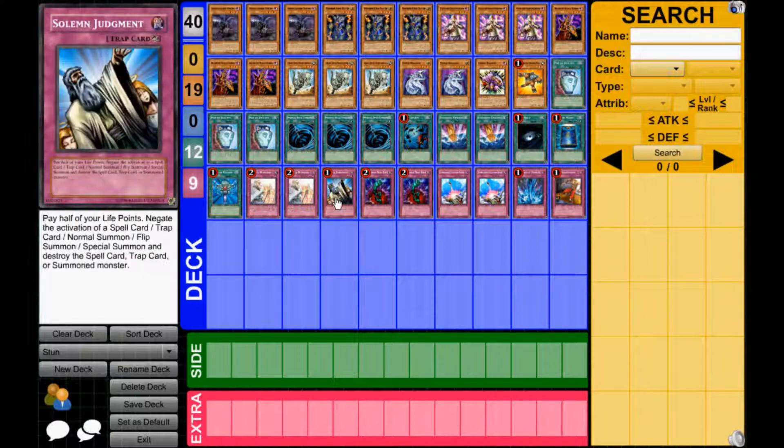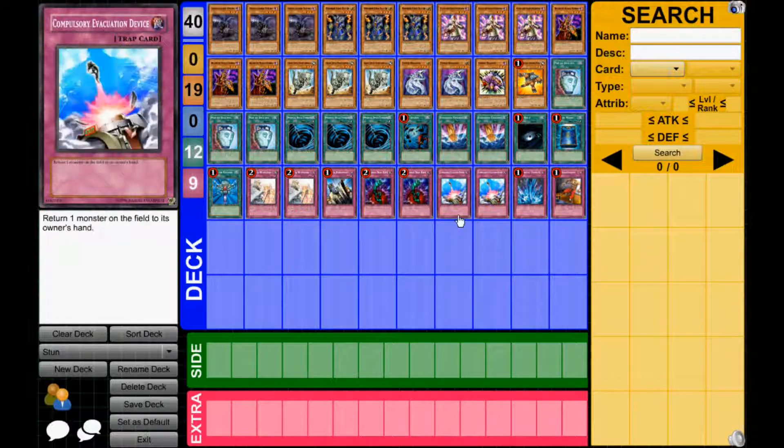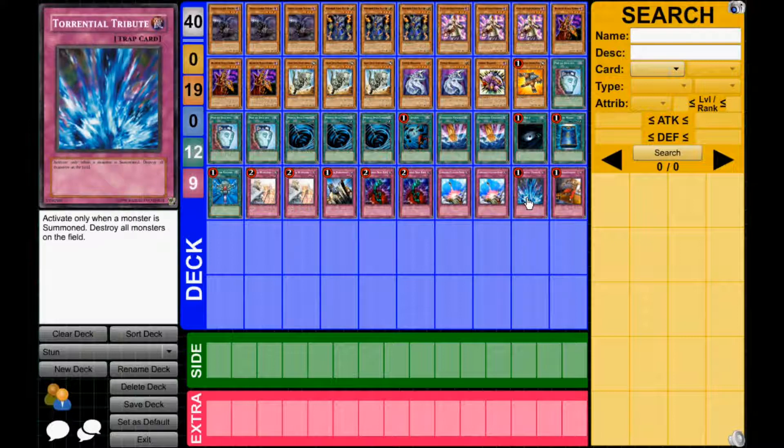For traps, I ran the Solemn lineup — those are just obvious. 2 Bottomless Trap Holes. I ran 2 Compulsory Evacuation Device instead of Dimensional Prisons. I just like Compulsory better. That's more of an opinion-based thing — people like Dimensional Prison better, I like Compulsory. Obviously I'd want the Dimensional Prisons if I'm playing against Dark Worlds, but in general I like the Compulsories better; they're a little more helpful. And Torrential Tribute and Trap Dustshoot.